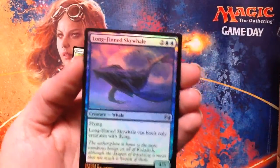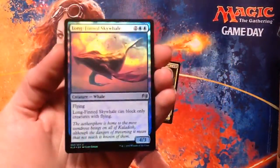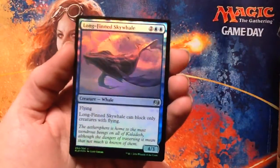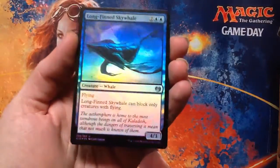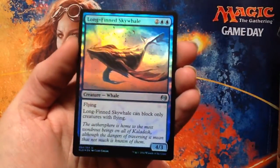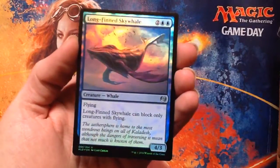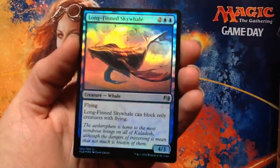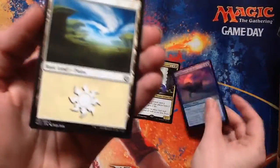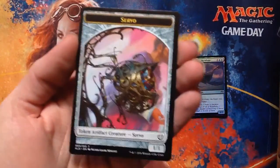And there's a foil — long, thin sky whale. He can only block flyers and he's a 4/3 flyer for four. Fine limited card. That foil art is very pretty — you can see all the little birds in the background and stuff, they're actually foiled out too. That's nice, I like that. Then we have a land, it's a Plains, and a Servo.